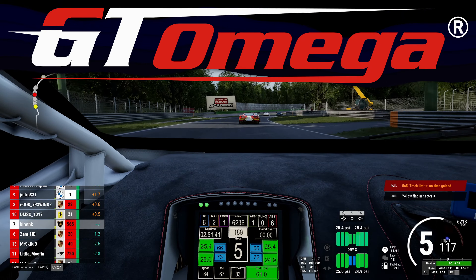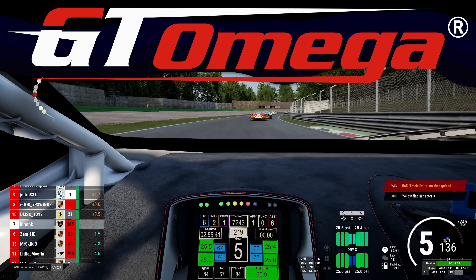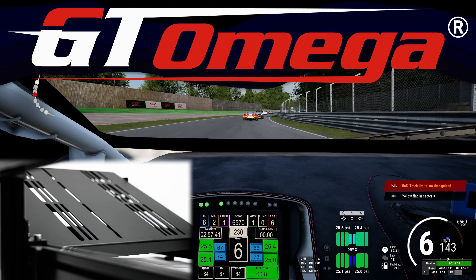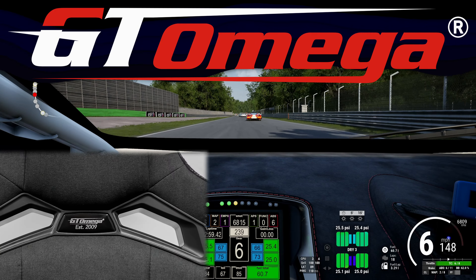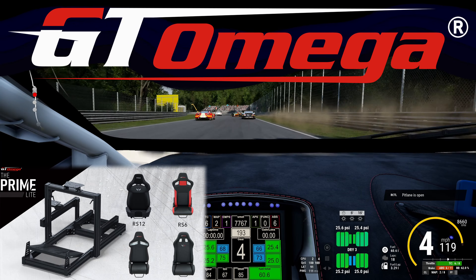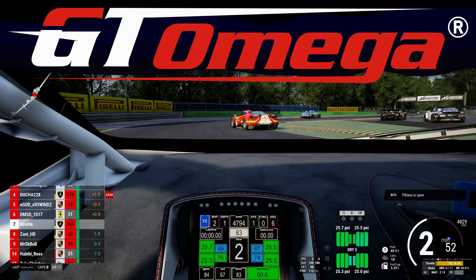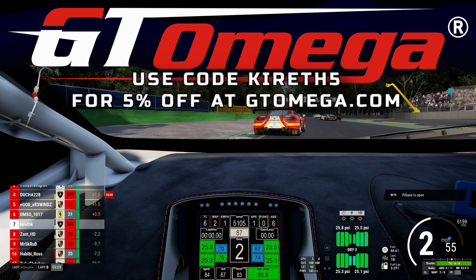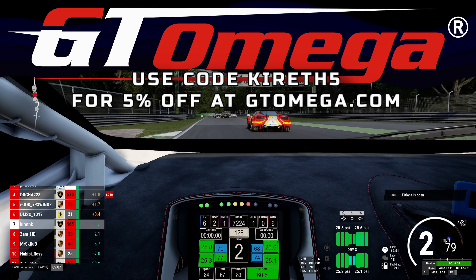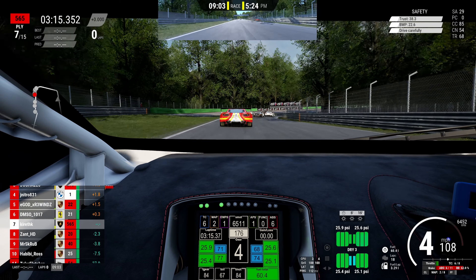I want to say a big thank you to GT Omega for sponsoring this video. This is all about accessibility and GT Omega makes some of the most accessible sim racing equipment out there. They're coming out with so many new products, including a GT Omega Prime Light Rig — I use the Prime Rig — and loads of gaming chairs as well. Go check out GTOmega.com, and if you do decide to make any purchases, make sure you use the code KIRITH5 at checkout for 5% off. Thank you so much, GT Omega.